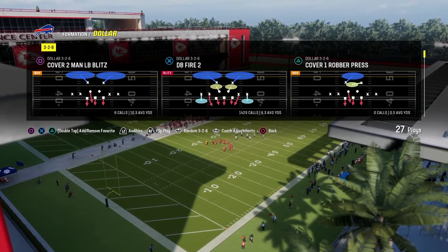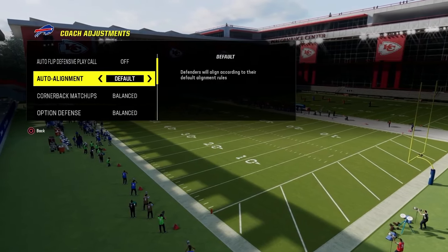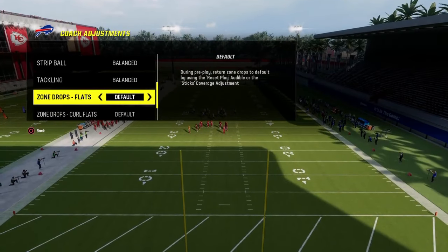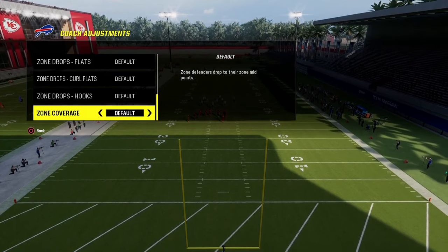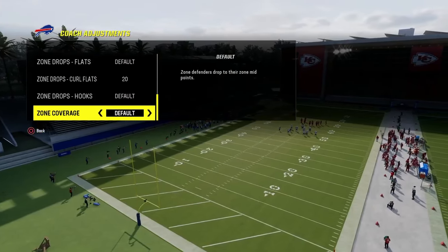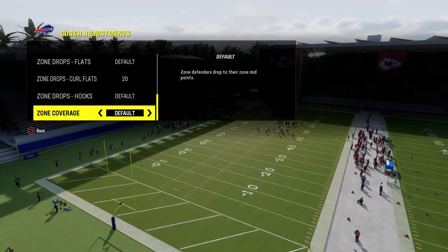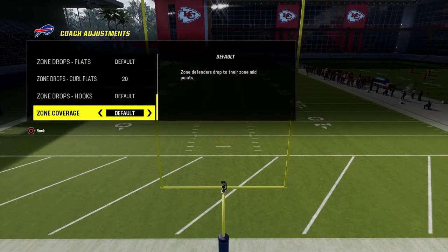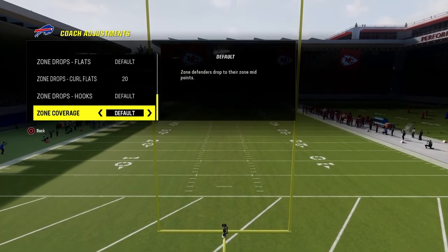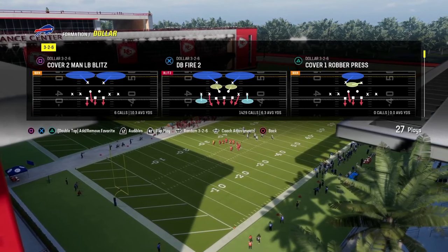In our coaching adjustments, we're going to run this defense with auto alignment on base, option defense on conservative. We'll have zone coverage on default and curl flats on 20 yards. This is the most strategic way to run the Dollar defense. I'm going to show you some of my favorite base coverages, base defenses, blitzes, as well as some advanced coverages for people who are a little more effective at running the gun bunch.